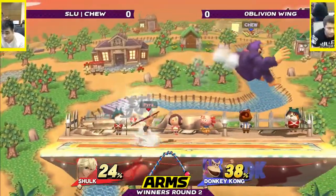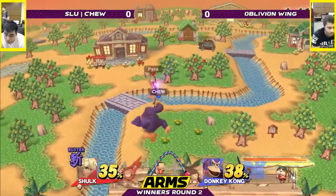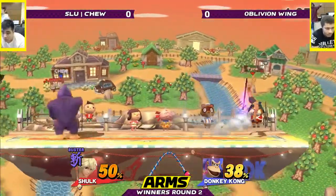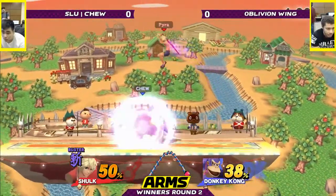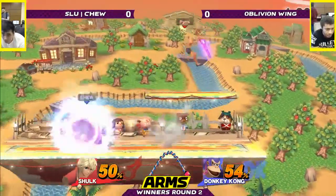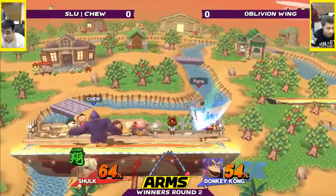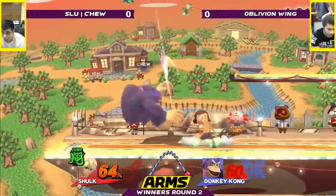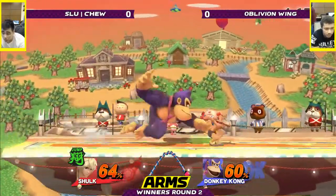Now they're just playing neutral, running. Buster again — not a huge fan. He did this last stock and took a huge amount of percent. They're just kind of jumping around each other. I think Chiu probably did the right thing not really initiating, even though he probably had the advantage in that scenario. It's really scary just going in on Buster and waiting.